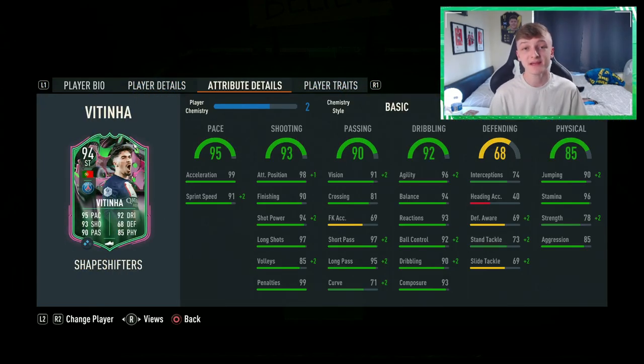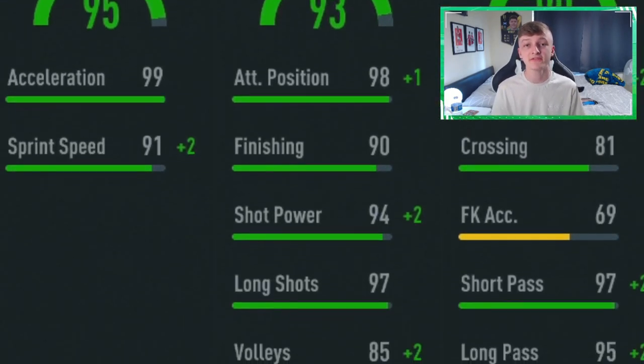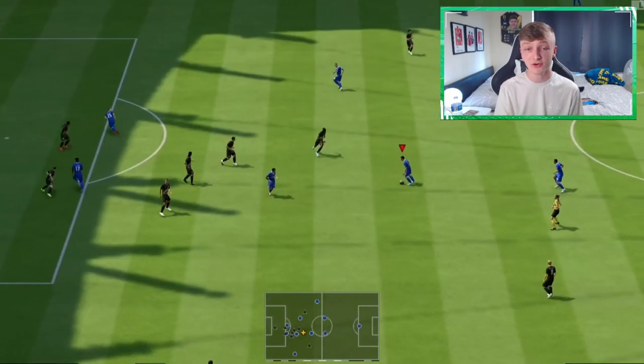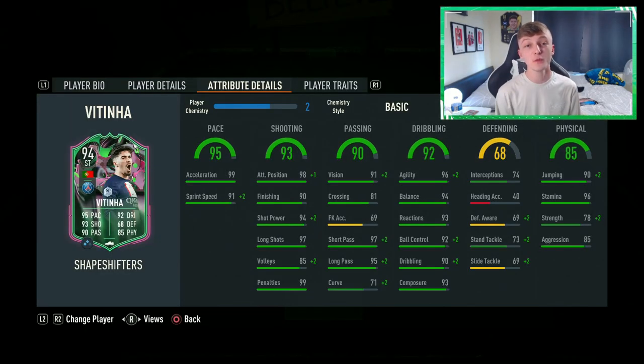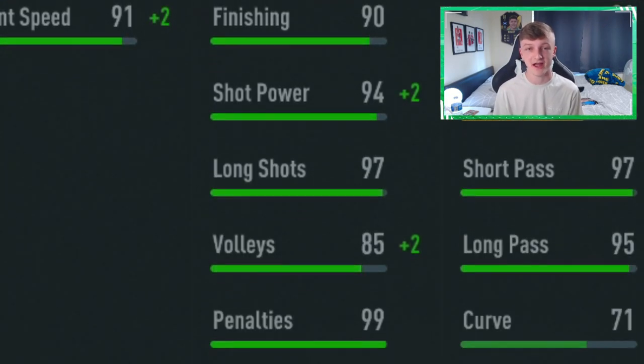Coming into the actual in-game stats, the ones that stand out for me are the 96 agility, 90 finishing, and 94 shot power. Having such high agility relates back to that feeling of him being untouchable, and if you're someone who utilizes left-stick dribbling, it's going to be very hard to take the ball off him. Of course, we want to determine his ability to play as a striker, and having those high shooting stats definitely helps.